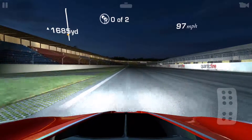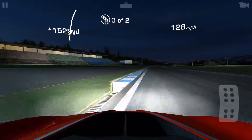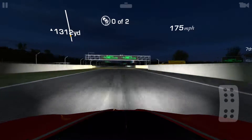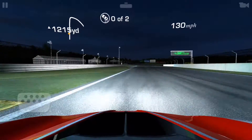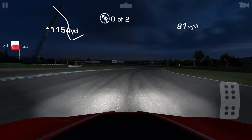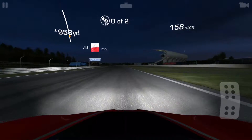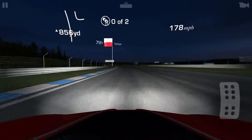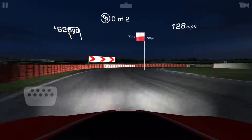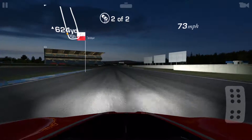Whichever you do first, you will be able to achieve that requirement of the 2 skids. The best place to drift, in my opinion, is not here — it's the straightaway after this hairpin. This is called the Parabolica Straight. After this one there will be a hairpin, and I did my skids there. As you can see here right now, that's skid number 1, and then another one right there.